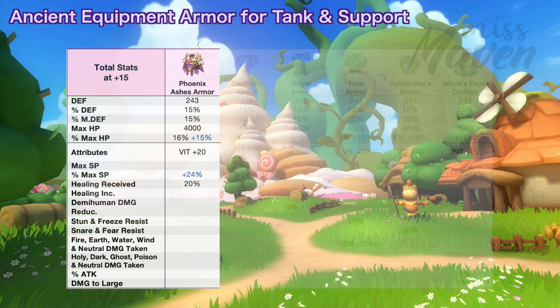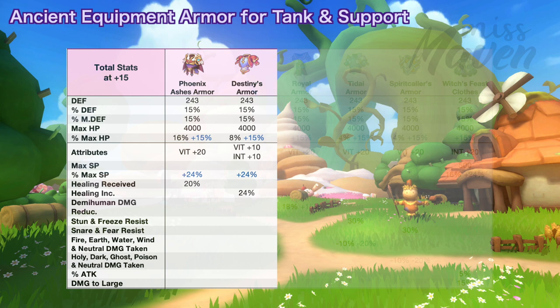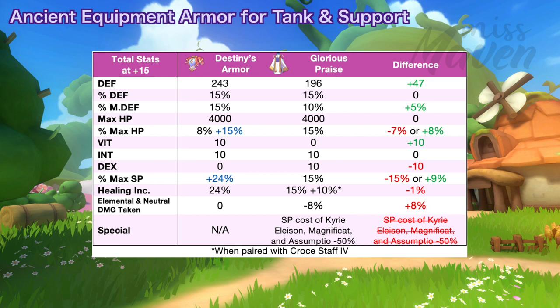But for Divine Avengers, Watcher's Armor is still the best in slot for tanking due to the huge damage reduction stat it gives. Next is the Destiny Armor for boosting max HP by 8% and healing increase by 24%. You can even get additional 15% max HP as random attribute. This is a more universal version of Glorious Praise for healer support builds of Chronomancer, Solar Trevor, Lunadan Zeus, and Spirit Whisperer. But for saints, the combo of Staff of Vitality and Glorious Praise is still better for the healer build.